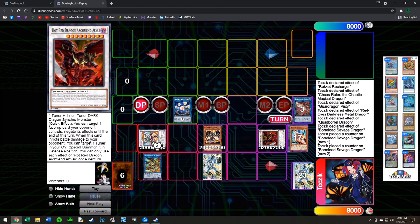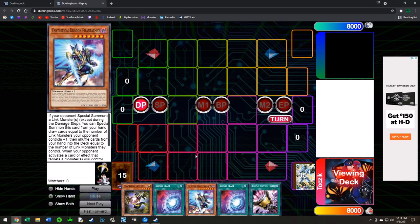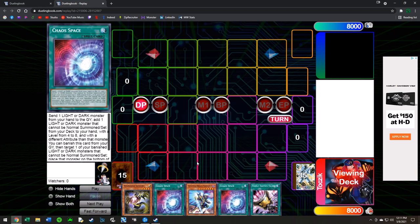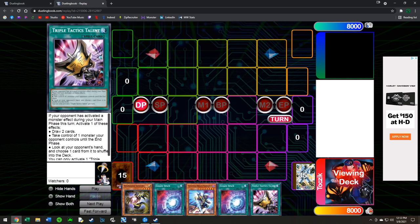That was a pretty good hand with a lucky mill — I milled Rocket Synchron which changed what I was aiming to do. Let's look at a more normal example. This hand has Triple Tactics Talent, double Chaos Space, a discard for Chaos Space, and a Saffira. I want to show this one to demonstrate how the combo can evolve — Chaos Space might change what we do, Triple Tactics would change things if they had a hand trap, but for our example Triple Tactics is a dead card.